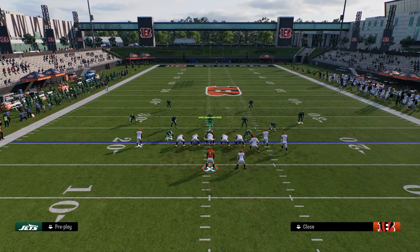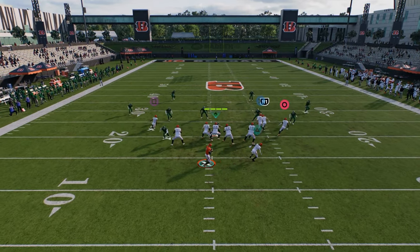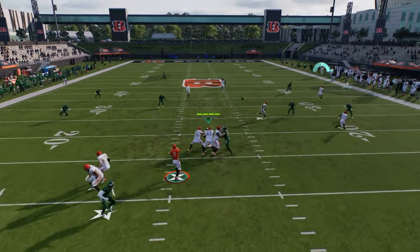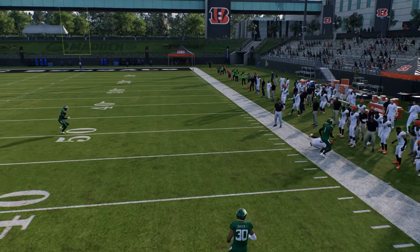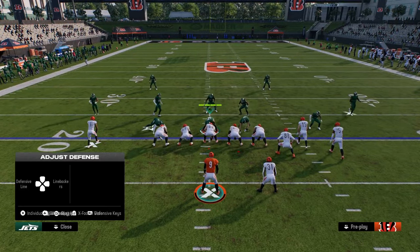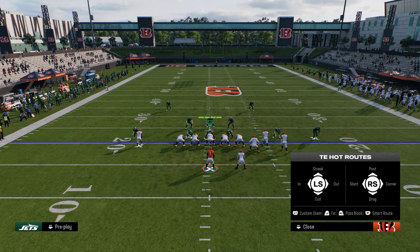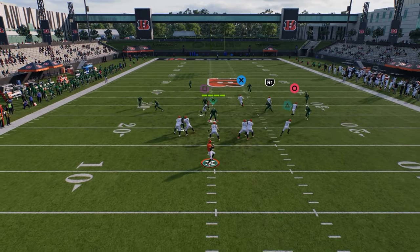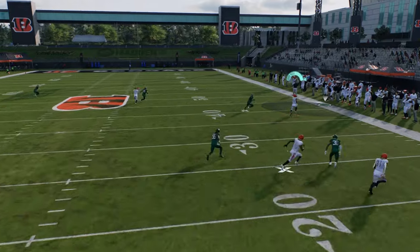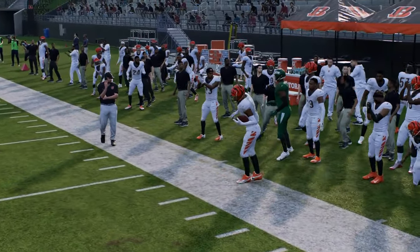If they decide to play hard flat coverage, the window is even more open. The outside corner out there is just not playing it - he's going to consistently give this up again and again. With base press, they're going to have to start to switch stick to go defend the corner.